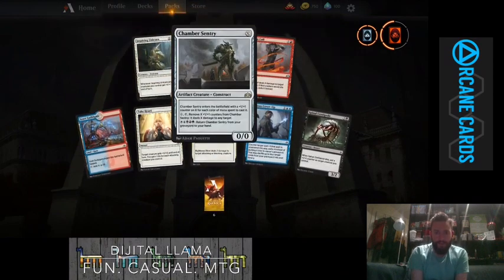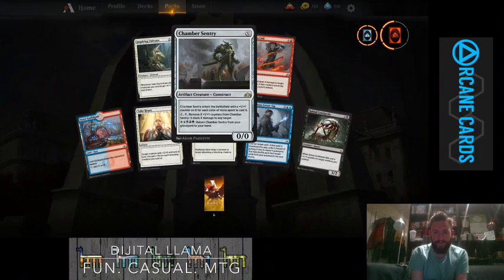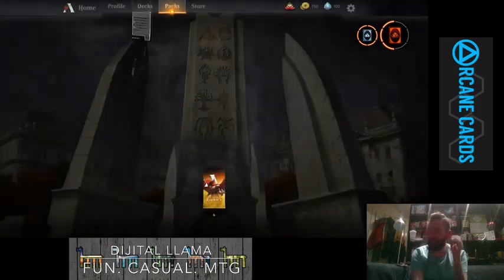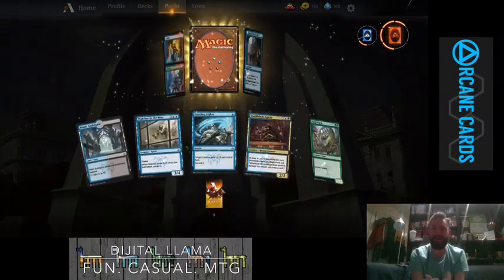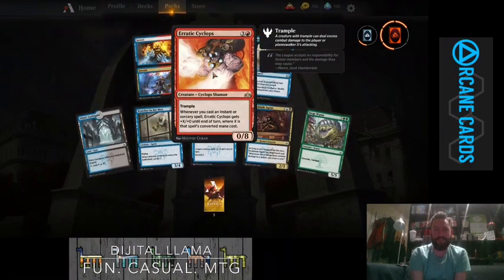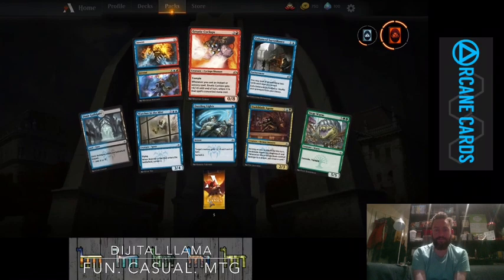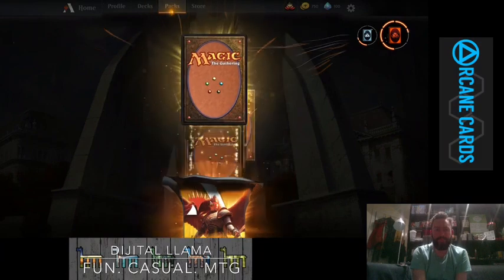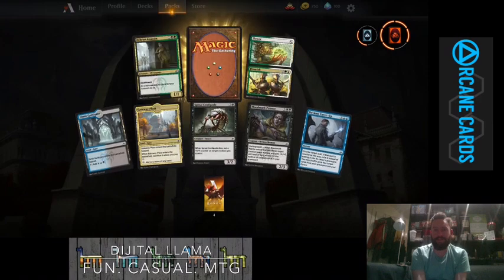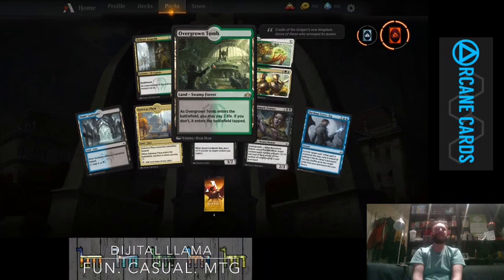Alright — Chamber Sentry, not 100% familiar with this one. It's got a WUBRG activated ability, returns it from the graveyard to hand. It's kind of a chroma-style card. Then Erratic Cyclops — 0/8 with trample, gets a power boost whenever you cast sorcery spells. And an Assassin's Trophy, a Flower Flourish, and an Overgrown Tomb — amazing, that is so cool.